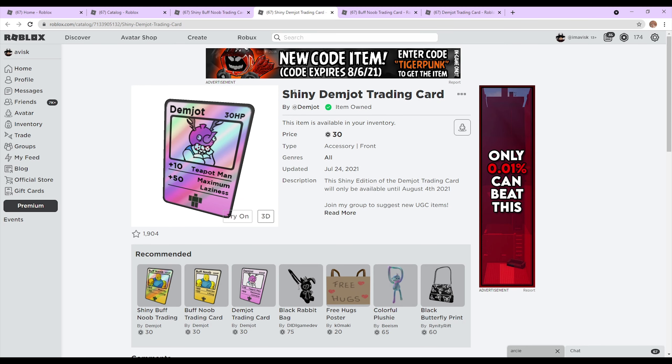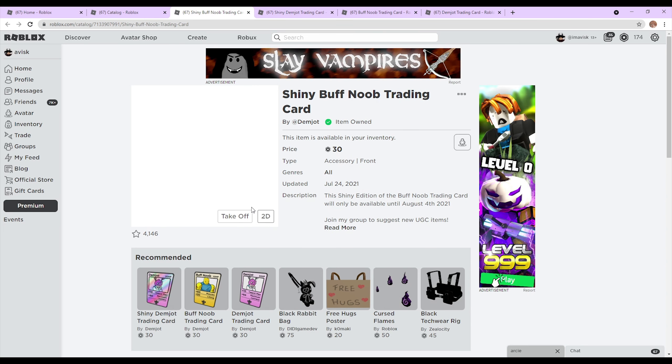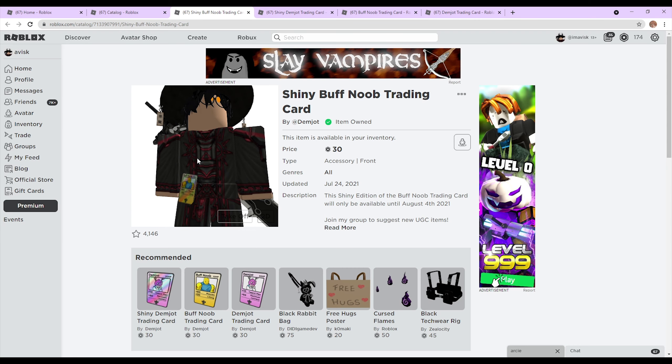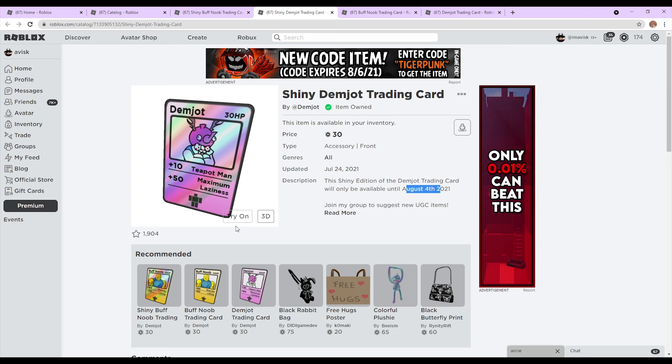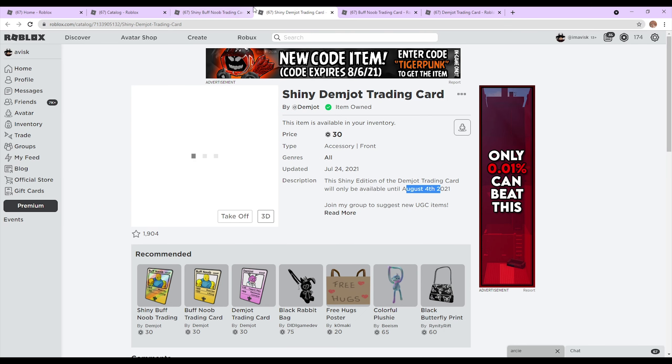You also have the shiny Demjot trading card — I really hope I didn't mispronounce your name — this one is also going to go off sale. By the way, as always links will be in the description down below, so if you want to pick up any of these items feel free to do that. Now let's see how these items look on our avatar, because you probably don't want to buy an item just for collecting purposes. I think these items actually do look good as well, so that's even better — you not only have a cool collectible item, they also look very good.